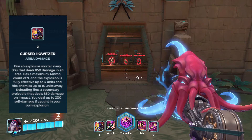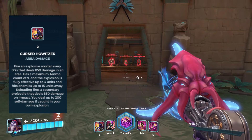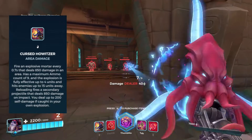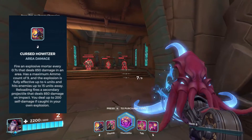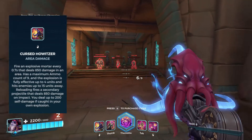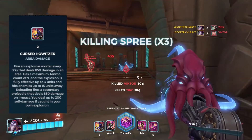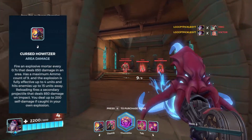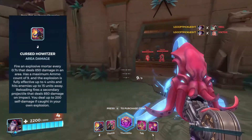First up we have his Cursed Howitzer. It shoots a projectile that bounces and then explodes. It does 850 damage on direct contact — if you hit the person it explodes on contact — but it will also bounce and then explode if you miss.